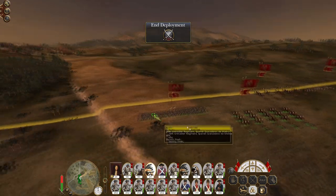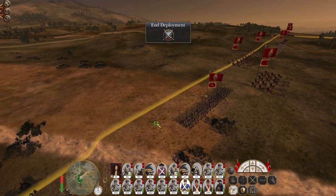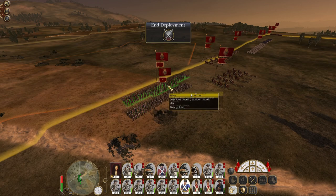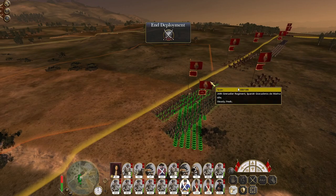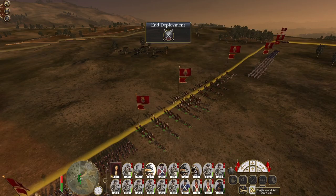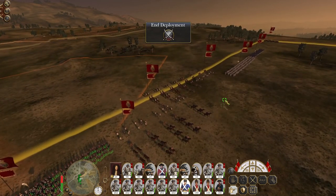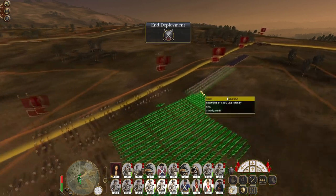Let's put a unit of Walloon Guards to hold the flank because I want to drop a unit of artillery here. I might have to shuffle them back just to make sure they're not stuck out ahead of my line. Then let's take three more units of infantry plus a Grenadiers de Marina.